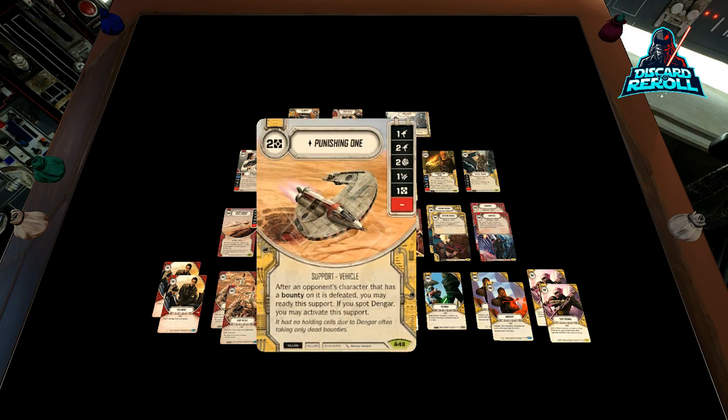To help out with the downgrades and fill the last villain card slot, we have Punishing One. I liked Punishing One instead of just some other two-cost upgrade because it's going to stay on board and gets more synergistic with the downgrades. Die sides are one range, two range, two indirect, one disrupt, one resource — great die sides. It says after an opponent's character with a bounty on it is defeated, you may ready this support. Paying two for this, rolling it in, and getting a quick ready off killing an opponent's character is pretty good.